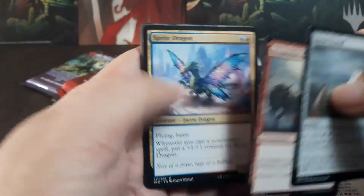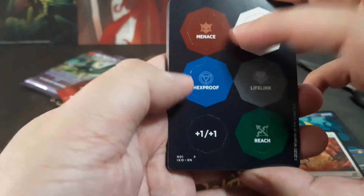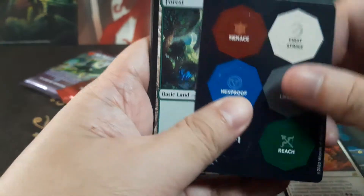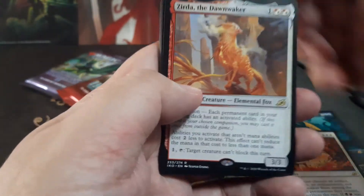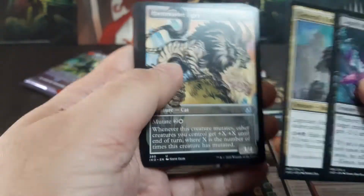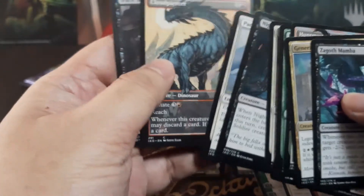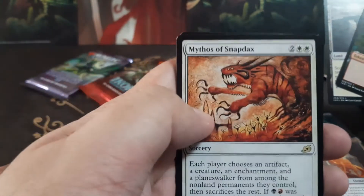Next Ikoria pack. Oh, what's this? It's like tokens for the deck — like counters, right? And we have Zirda — don't break it! Not foil though. Then another Ikoria pack — dinosaur — and it's a double mythic! Snapbacks again.